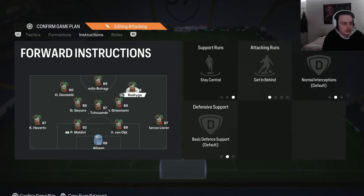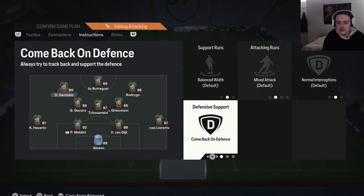For the left forward, we have come back on defense. This makes them defend as a left mid in the 4-4-2 shape. The reason we do this is because the 4-4-2 is really good at defending both narrow and wider areas, making it very defensively solid while still being good in attack — just by putting this player on come back on defense.